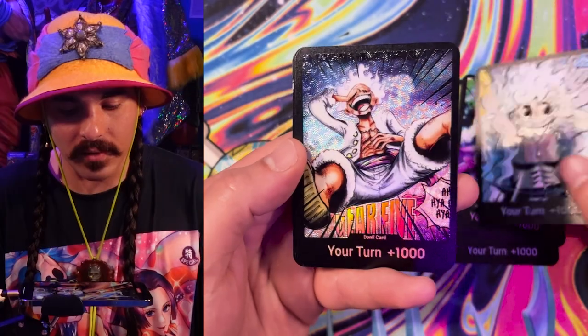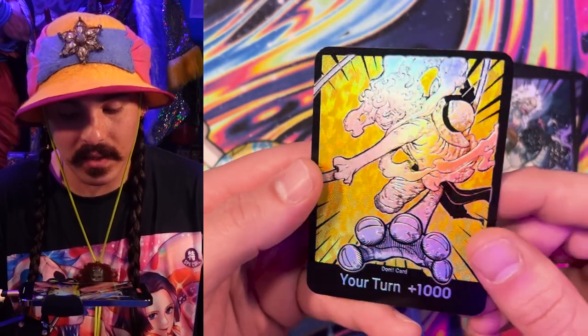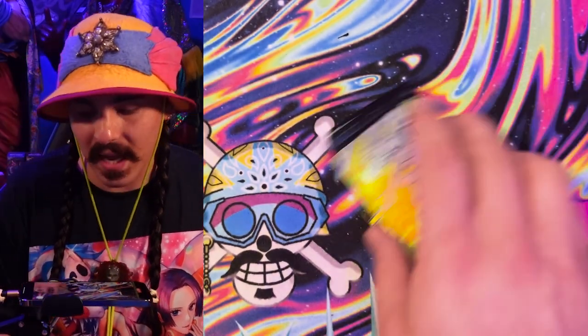All my favorite Gear 5 Luffy moments are in this Dawn Set. This is a special one — a birthday gift from Benjamin. And the golden Luffy Gear 5 Dawn, he's breaking out of the frame. Anyway, that's enough from our sponsor.